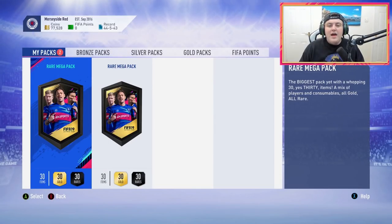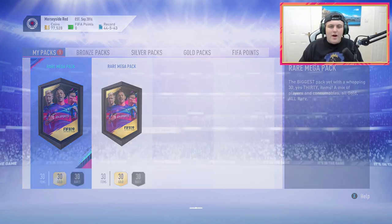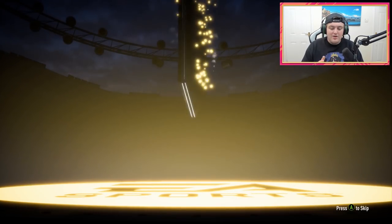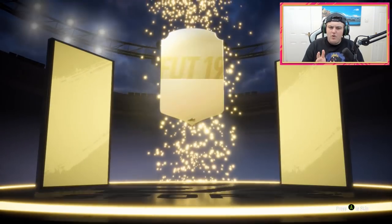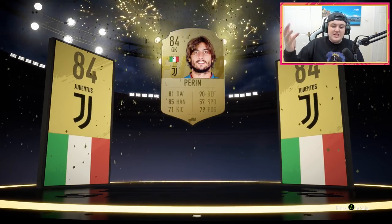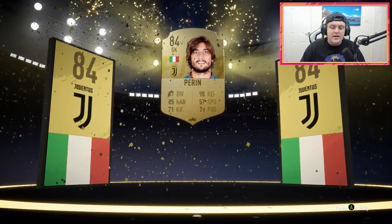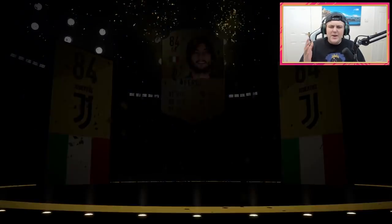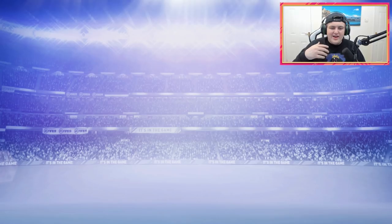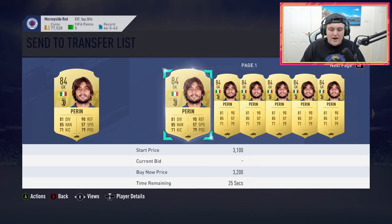So first, rare mega pack. Of course we want to see the board drop and the little FIFA 19 flash at the bottom. It's not going to be a walkout, sadly. Can we at least get a board drop? It's not an in-form - it's a normal board drop. Italian goalkeeper Perrin - I think that's Mattia Perrin. 84 rated. I think he sells for a little bit as well. He looks like one of the better goalkeepers in the Serie A this year. I keep calling it Calcio from last year - it's just stuck in my mind.